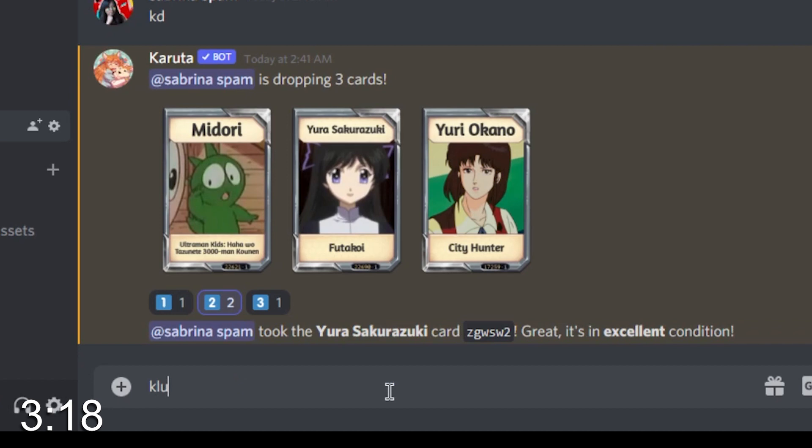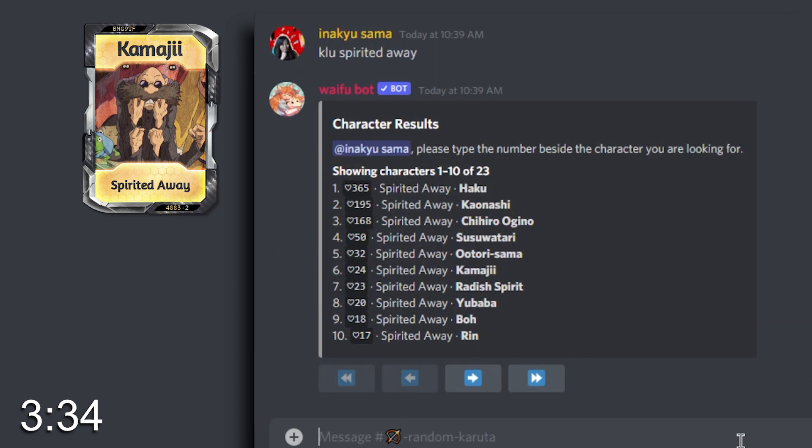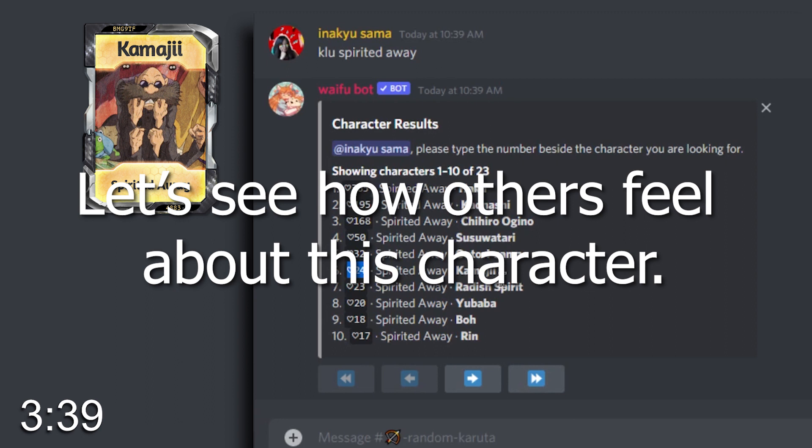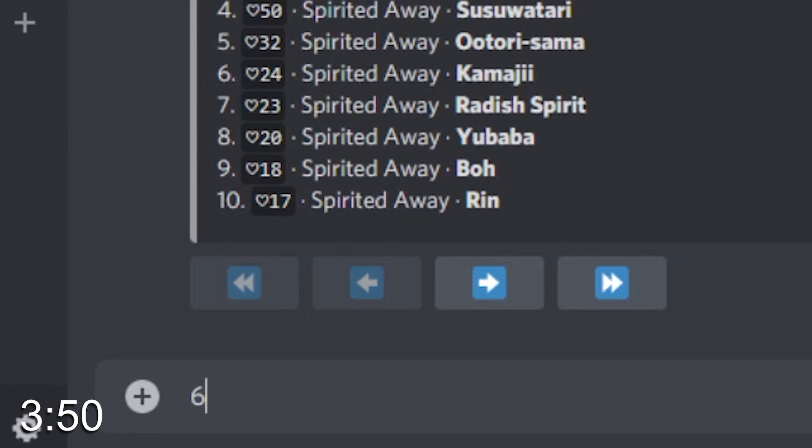Looking up Eren Yeager — 4,000 people want him. Therefore, you probably want to keep him even if you don't really like Attack on Titan. Then say you drop Kamaji from Spirited Away, the iconic spider guy — you'll see only 23 people want him. To get a closer look, just type the number that corresponds to it. So KLU Spirited Away, see it's number 6, type 6, boom. You can see how many people tend to pick up the card and how many usually burn it after picking it up.